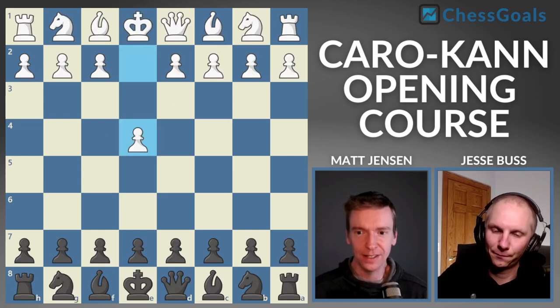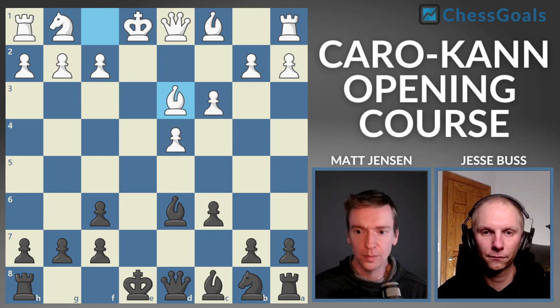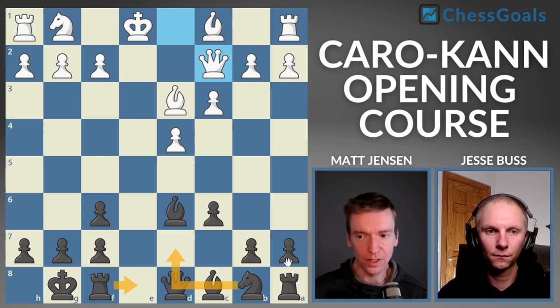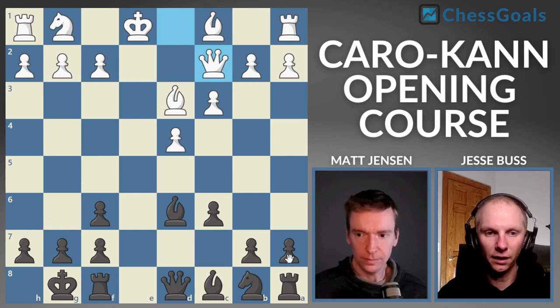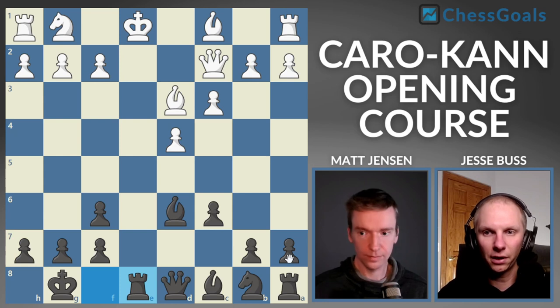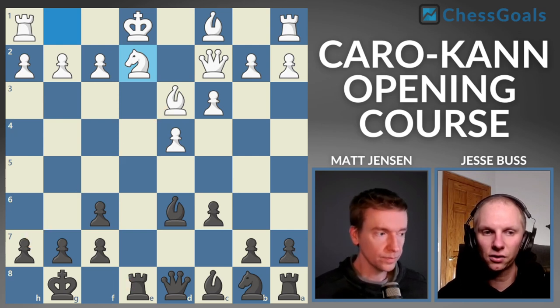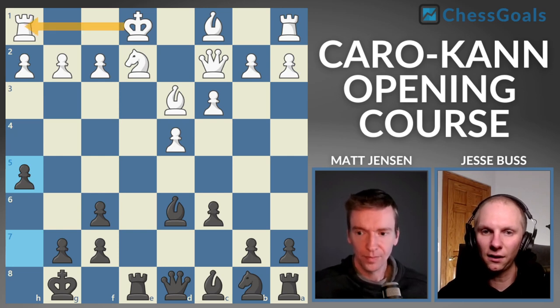Let's move on to line number six. Here we have the classical variation again. Knight F6, takes, takes, C3, bishop D3 — same move order: castle, rook E8, knight D7, knight F8. Now we look at what happens if white doesn't go for the quick kingside castle and plays queen to C2 first — you can see them lining up against our H7 pawn. In the last line we had our knight already on F8 defending that pawn. Rook E8 gets the rook where it needs to go. White is still threatening the H7 pawn, but I like the move H5 here — it saves the pawn and gains a little space.